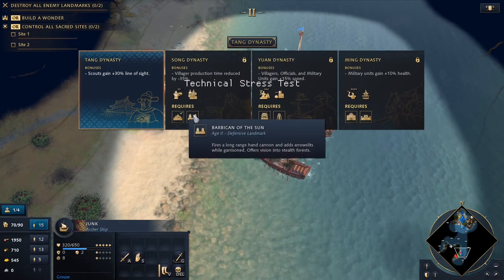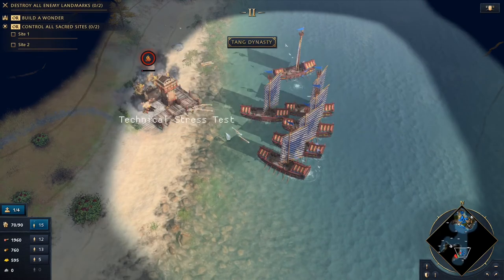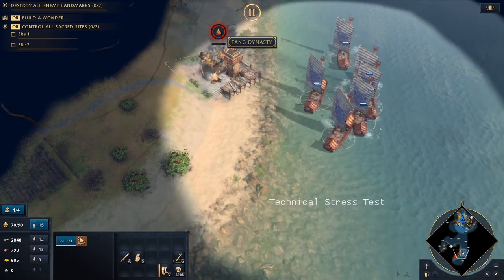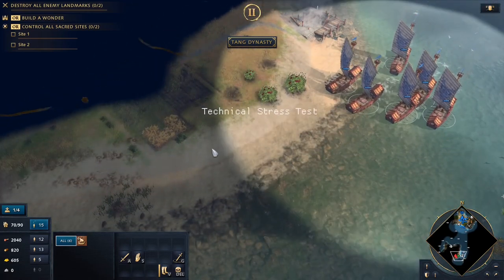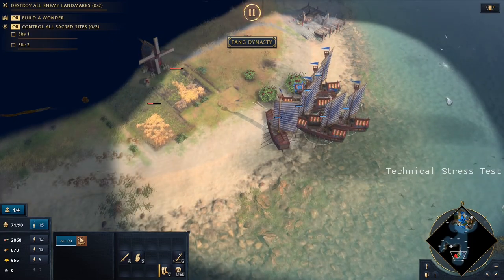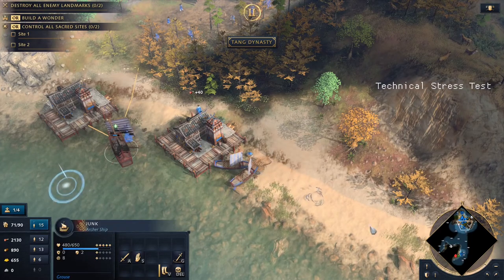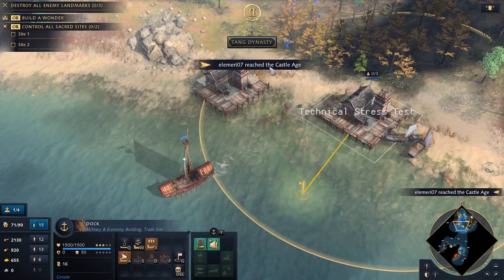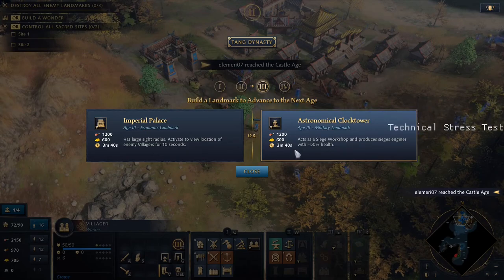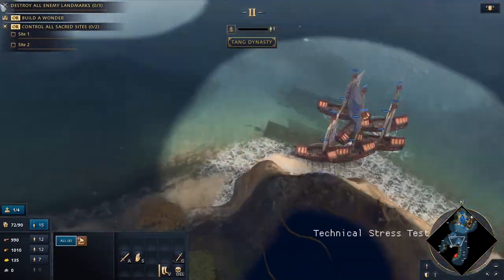Oh, we need both landmarks — how does that work? I don't know how this works. Let's see if there are any villagers we can shoot. Yeah. Let's just go and scout around. Oh, they went to castle age. Siege workshop — yeah, let's get that. Need some siege workshops.